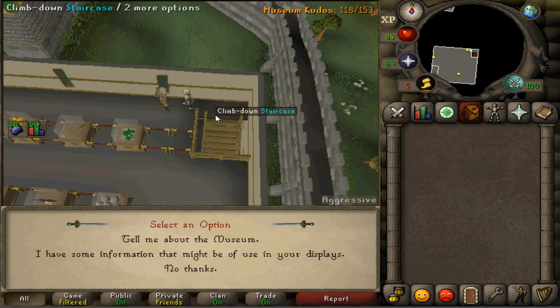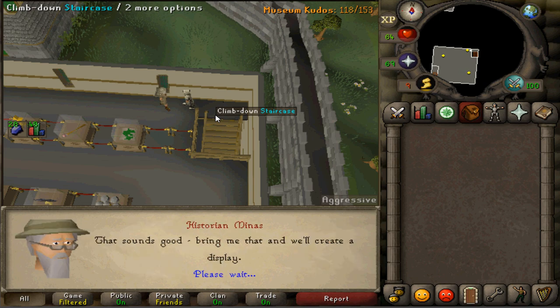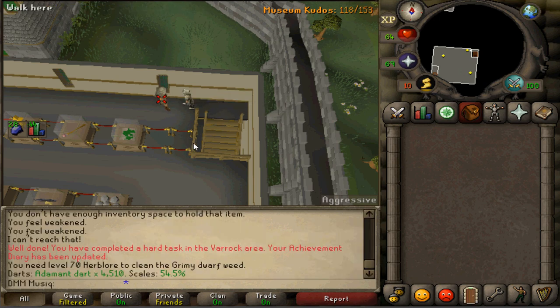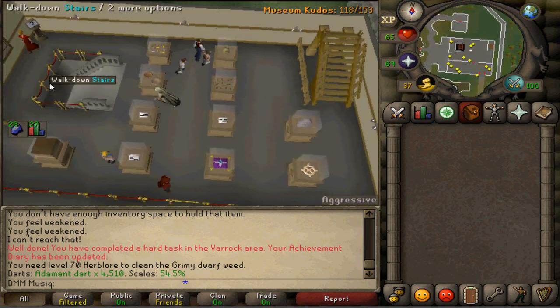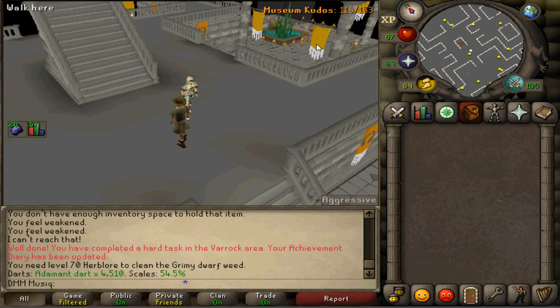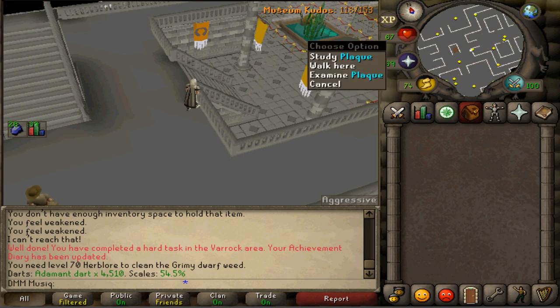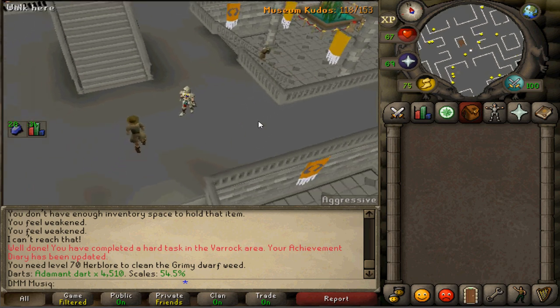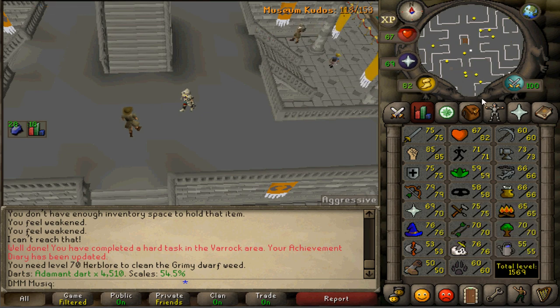Select the second option: 'I have some information about your displays.' After completing all the required quests, keep pressing the spacebar and you'll see your kudos counter go up. This covers all kudos from the second and third floors. Next, go to the basement. There are 10 displays with animals inside, each with a button and a plaque. You need to visit all 10 display plaques and answer 3 questions correctly — these are random for everyone. Once you've answered all correctly, return to Orlando Smith and he'll give you 1,000 experience in Hunter and Slayer, plus 28 kudos.